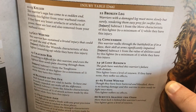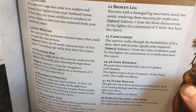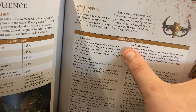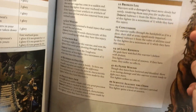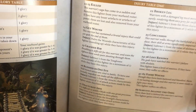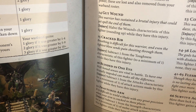Step two involves the injury table. You roll two d6s — one is the tens digit and one is the units — giving results from 11 to 66. Only rolls of 11, 12, and 13 result in the fighter being killed, so you're very unlikely to actually die. The various injuries persist and fighters cannot recover from them straight away — they must carry the injury for at least one battle.